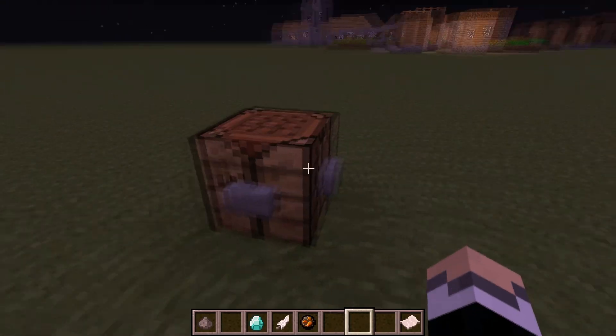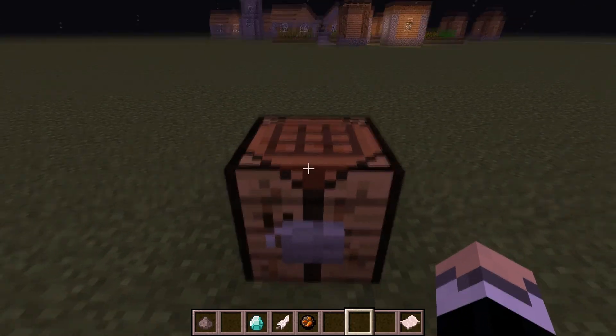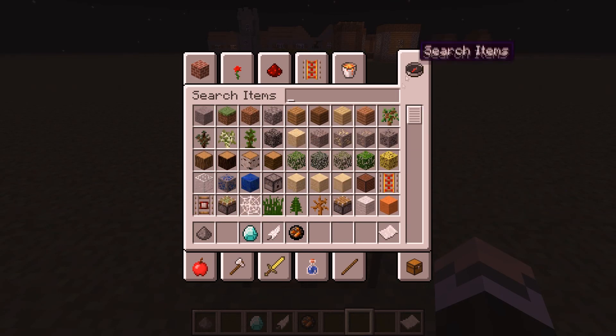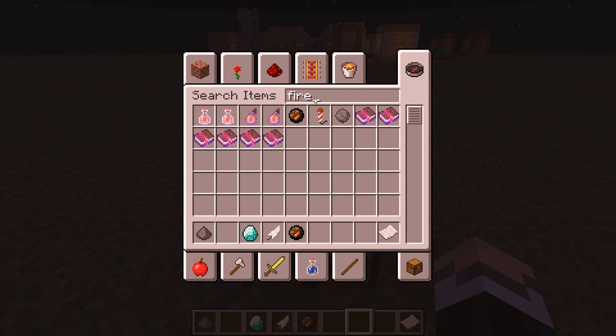Now on to the most fun part — fireworks! If you search for fireworks in the recipe book you'll find a couple of things. There are also enchanted books now, which I personally don't find very useful, but whatever. So, fireworks!